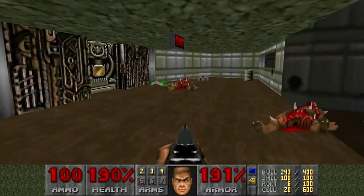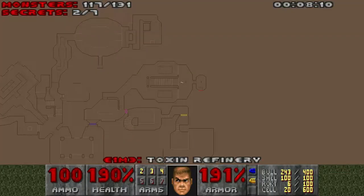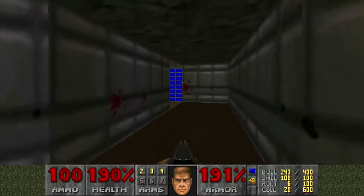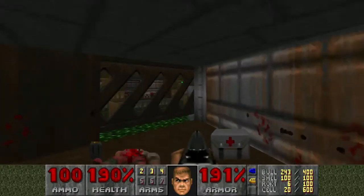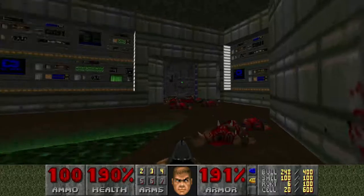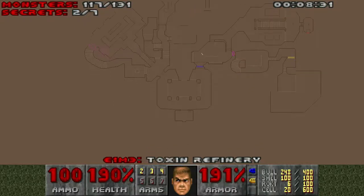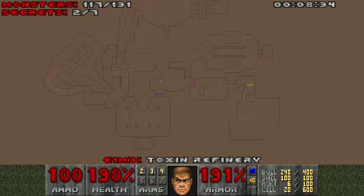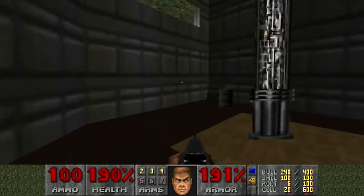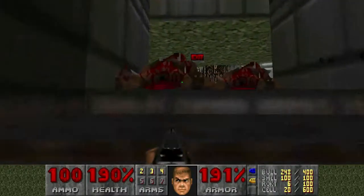Is it in here? Somewhere — there it is. I can hear you behind the walls. I know where that guy is — that's the one I couldn't shoot before. There's a secret, there's a way into here. Where the heck is that switch though? Maybe it's just on the back of one of those pillars. Oh no, these are sprite pillars — it's not going to be those.